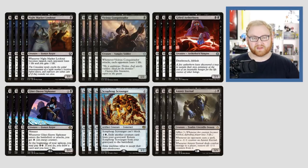Next up, we have four Scrapheap Scrounger — a two-mana 3/2. It can't block, but it's a 3/2 for two attacking on turn three. That's very powerful, and it has a recursion mechanic. You can pay two and exile a creature card from your graveyard to bring this back onto the battlefield. So if it dies and doesn't get exiled, we're probably going to bring it back right away.